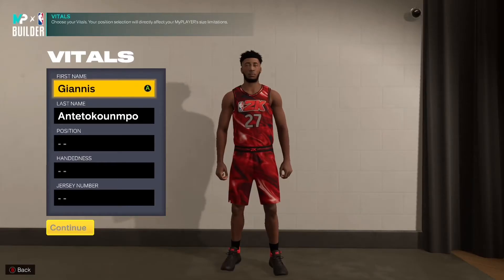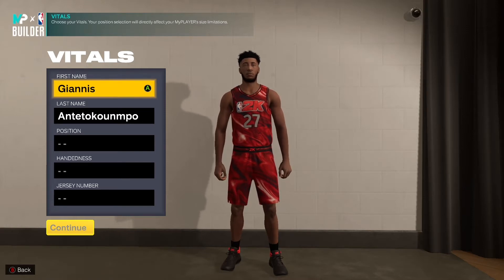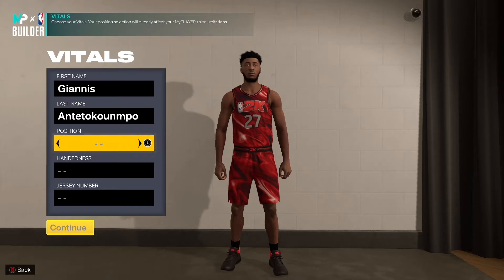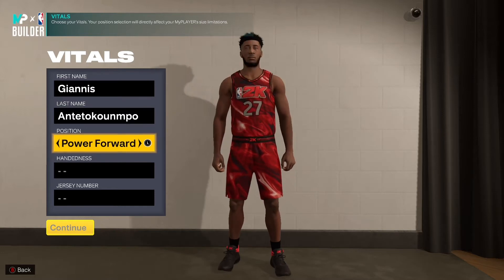Welcome back to another NBA 2K23 build video. Today we're going to be creating Giannis Antetokounmpo. Without further ado, let's hop right into the build. Name: Giannis Antetokounmpo, position: power forward, number 34.